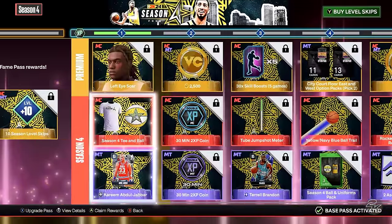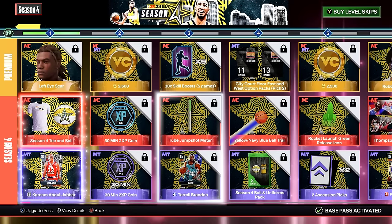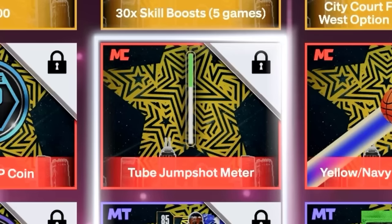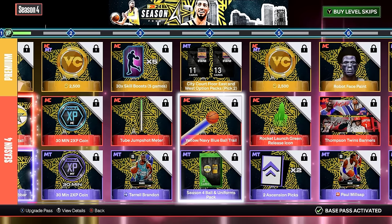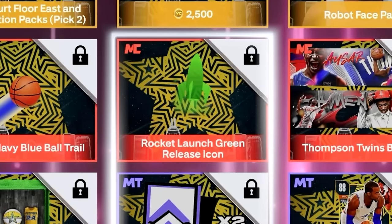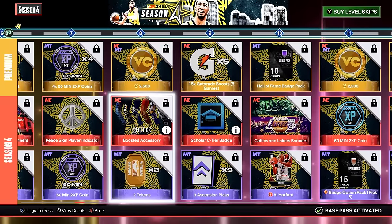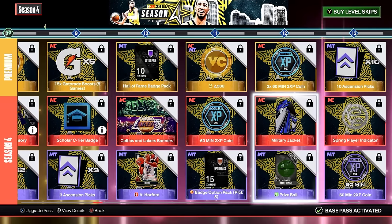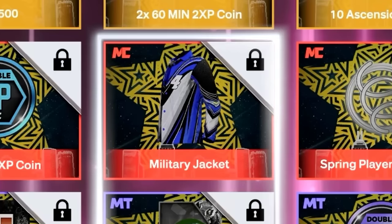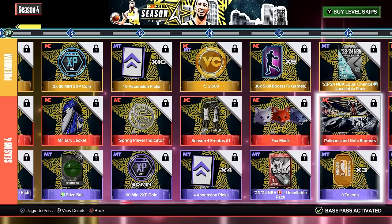I'm going to give my honest thoughts on the season rewards. We got a t-shirt, a tube jump shot meter — I don't use my meter — rocket green launch, a trail, the Thompson Twins card, plus one block scholar (terrible), Lakers and Celtics, a military jacket, and a fox mask.